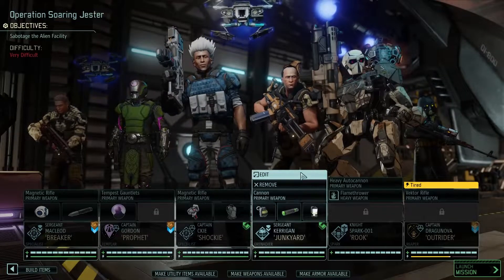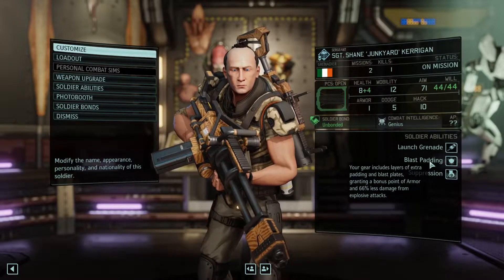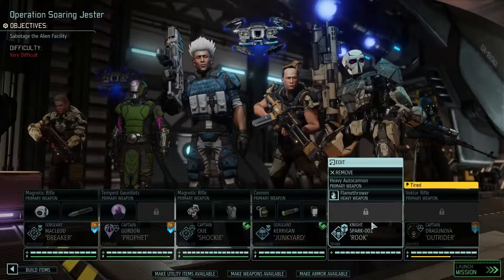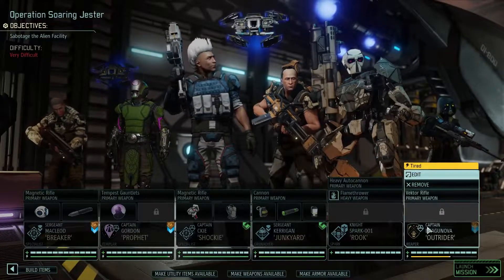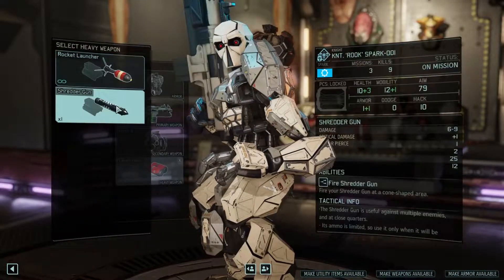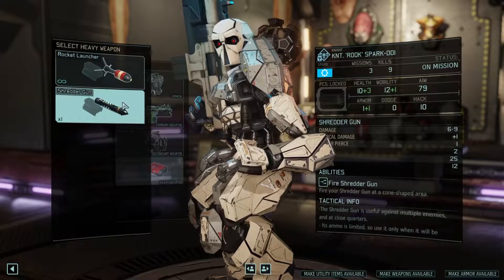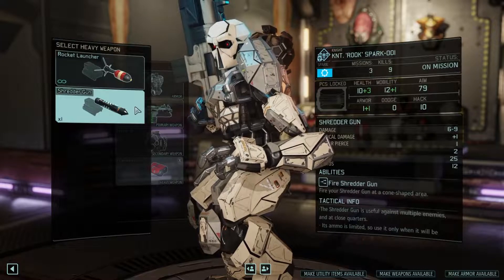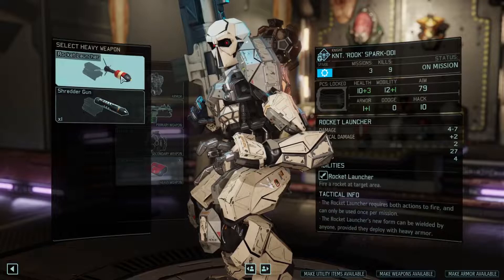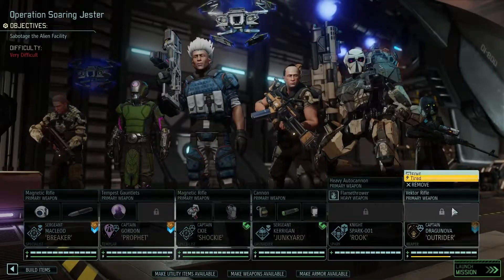Let me check his abilities. Launch grenade, blast padding, suppression. He doesn't need a lot of grenades — he's just kind of outfitted to be good in general. These guys just can't equip stuff. We have a flamethrower which I think suits you pretty well. A trigger gun could be good. Also this is a rocket launcher. I think he's set for the flamethrower.